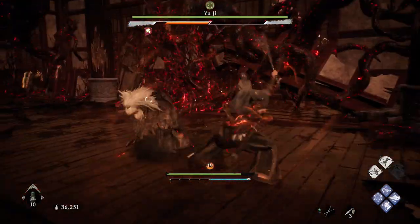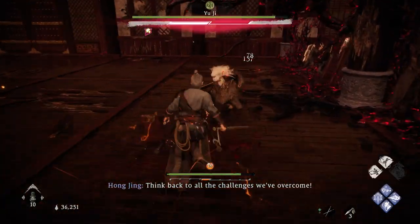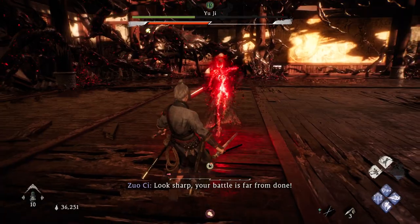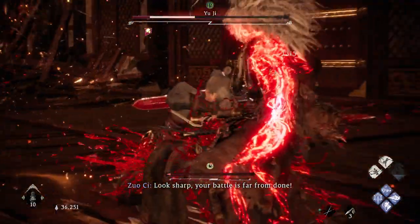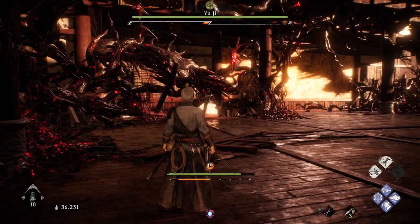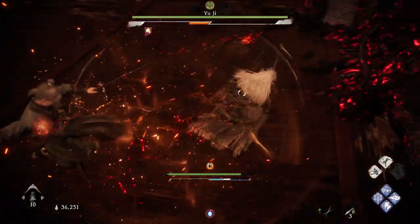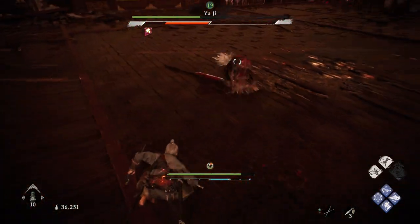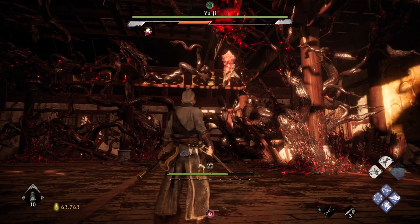Moving on to the red attacks. He has this red grab — be careful because this can potentially one-shot you; it can one-shot me at my current level. So as you see his hand flash, just get ready to counter, and then after that you can get a few hits in and your heavy blow. Another red attack is this one where he just zooms towards you after he flies up towards the sky. Parry, get a few shots in, get your heavy blow — that's how you deal with that.